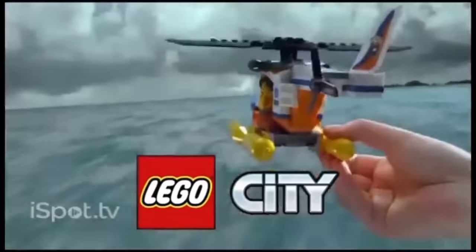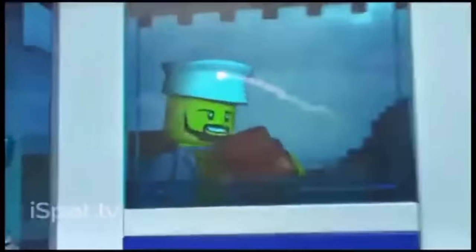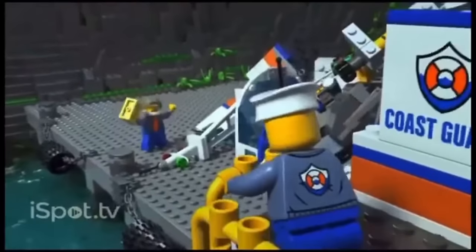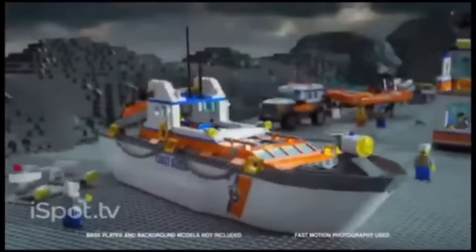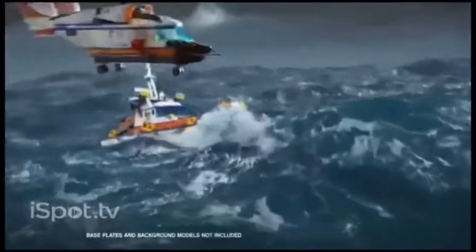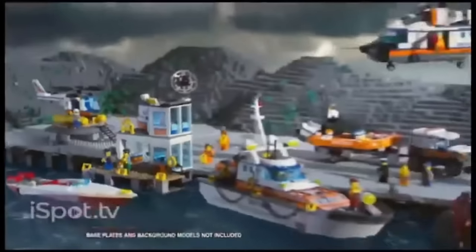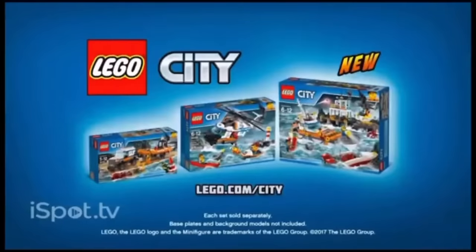In the stormy sea outside LEGO City, a sailor is in big trouble. Send off the emergency flare. Build the giant rescue boat and join the rescue mission, send out the rescue helicopter, save the sailor, and bring it back safely. The new Coast Guard sets from LEGO City. Base plates and background models not included. Each set sold separately.